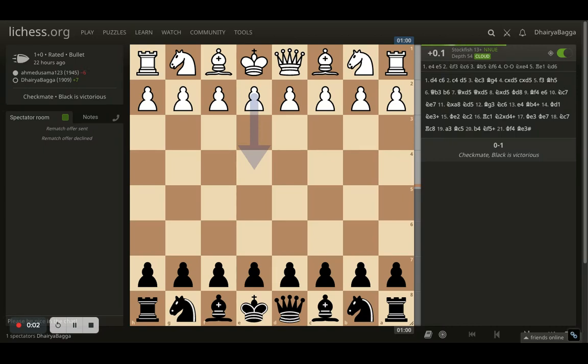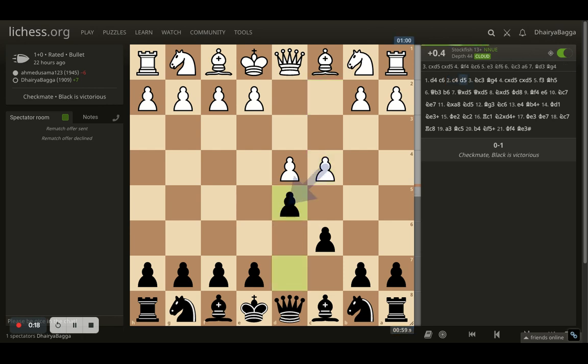Hey chess lovers, welcome back to the Chess Yard. This is Dehre Bagga, and today I'll be showing you one of the bullet games that I played. It was a one-minute bullet and I was playing as black. My opening started off with d4, I went with c6, opponent goes c4, I went with d5.